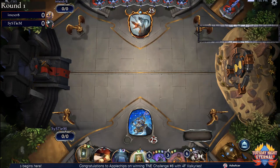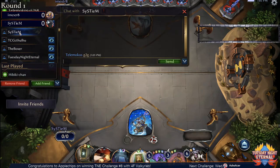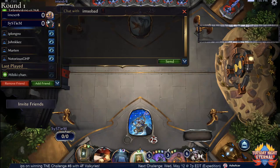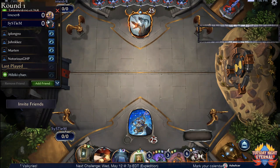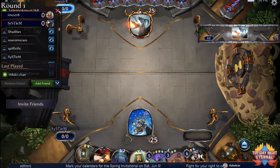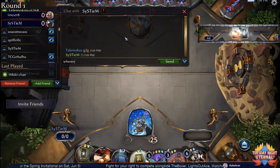Welcome everybody to round one — players are good to begin. System is on the play here. I think I probably would not have kept this hand in this particular matchup. There are a lot of cheap units in system's deck, and although he has access to all colors, I personally would have been looking for something that pressures the opponent faster, since they are on an OTK combo deck. They do have a good setup for their Triumphant Stranger, which is the cornerstone of their deck, so I can understand why they kept.